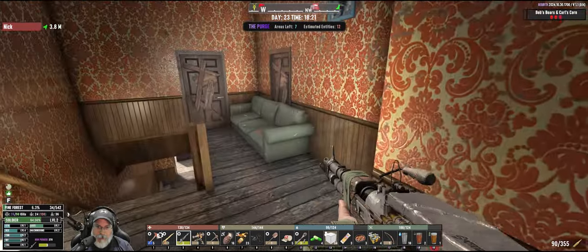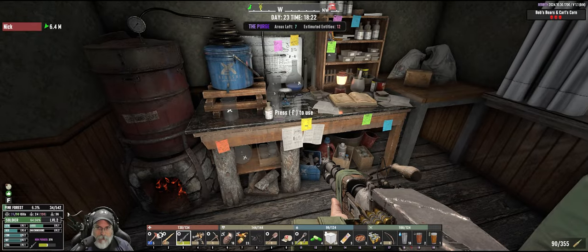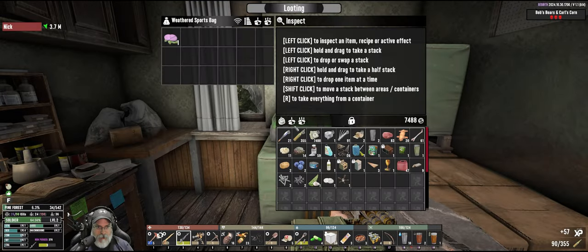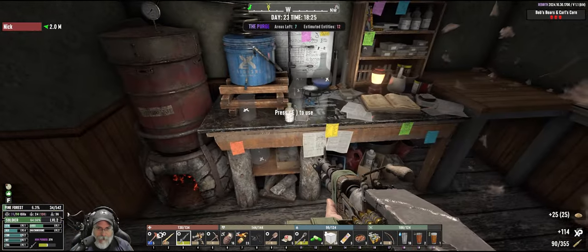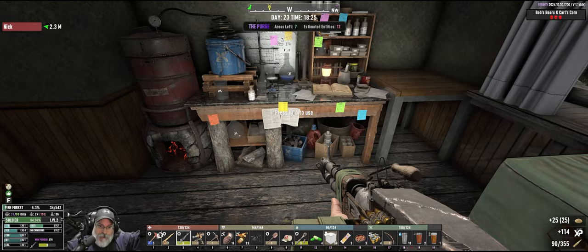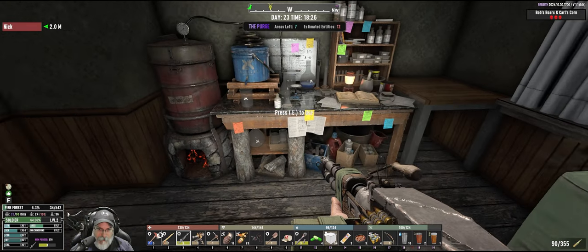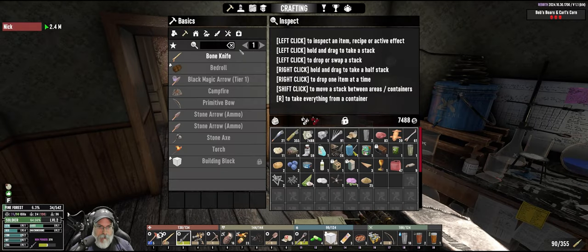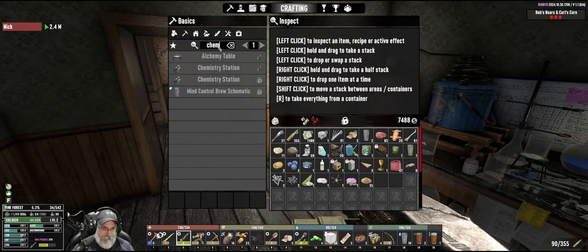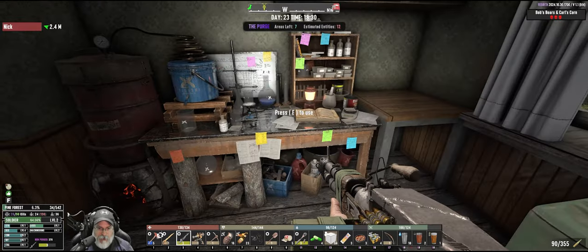Looks like Nick detects somebody over there. Oh, here we go - we found ourselves a chemistry bench! Thank you very much to the individual who left that comment. I just wasn't sure for certain if there was going to be one in here, because there's not necessarily one in every person's world. But maybe there is in this POI because it's Bob's Boars. This is amazing!